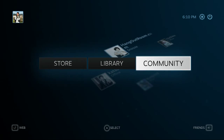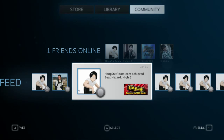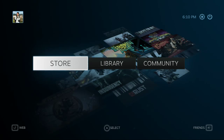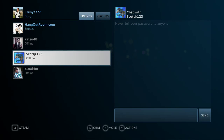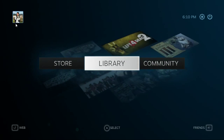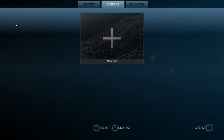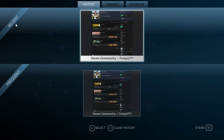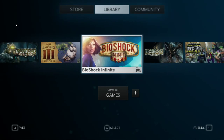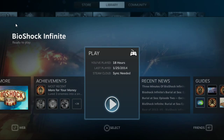It pretty much lets you know what you've earned, what achievements you have. Under Friends you can go through your message history. If you have Twitter, YouTube, or Facebook you can connect those social media accounts, and you can navigate through your browsing history from your tabs.